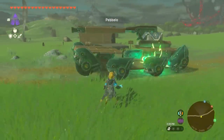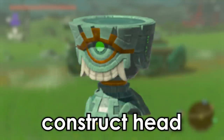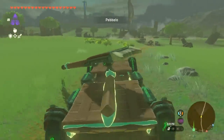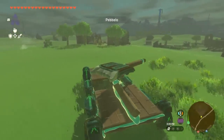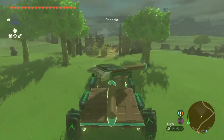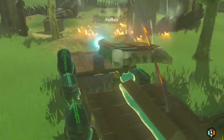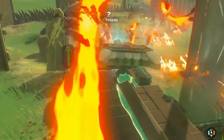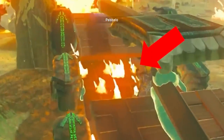Warfare in Hyrule has evolved. Pabello's tank uses a construct head to automatically target enemies. Once they're in range, it activates every Zonai device and unleashes firepower upon him. He's about to roll up on a pack of Bokoblin and put this thing to work. It starts well, but ends... not good.